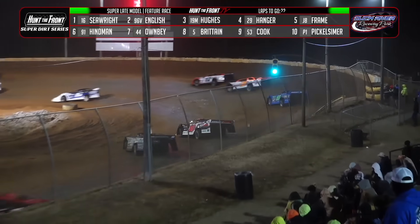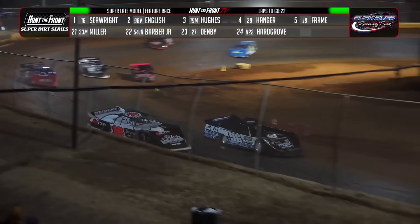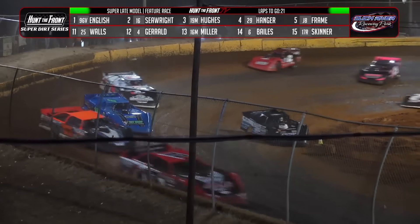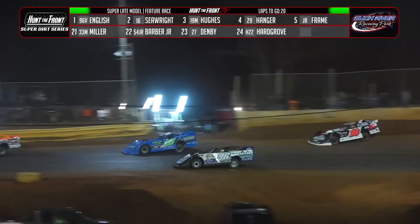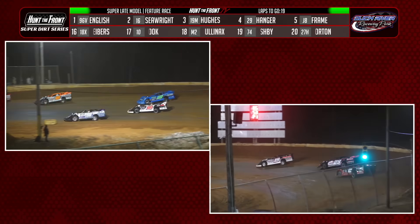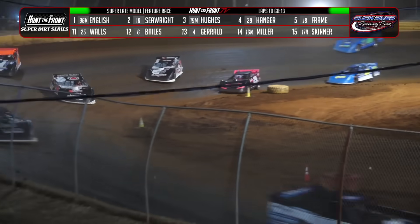Seawright with more lap traffic in front of him — unless they get a caution flag, they're going to be in lap traffic for the remainder of the race. Here comes English, he's got room on the inside in turn three. Seawright looking to get a grip off the high side. English leading lap number 29. English back out in front. Seawright looking for racing room, with lap traffic in front. English trying to put a lap car between himself and second-place car Sam Seawright. On the right side of the screen, the battle for third — Spencer Hughes trying to hold off the challenge of Christian Hanger in car number 29.